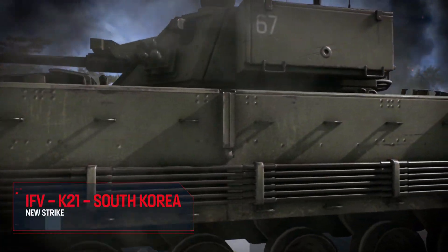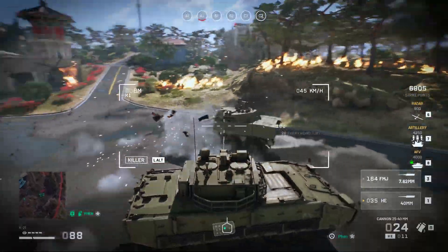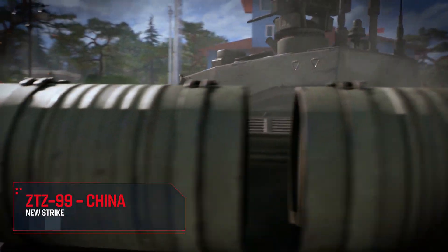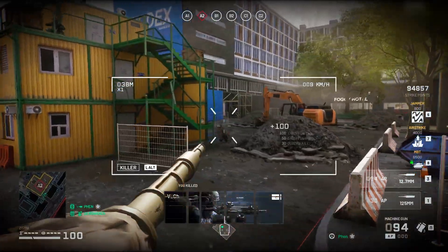The K2-1 is South Korea's light infantry fighting vehicle. Its fiberglass chassis makes it perfect for hit and runs on enemy vehicles. Designated the ZTZ-99, this light battle tank is the backbone of the Chinese Army — highly maneuverable and heavily armored. Deploy it to tackle enemies head-on.